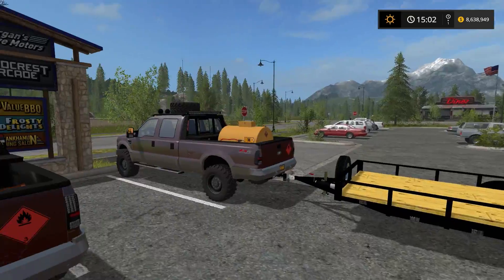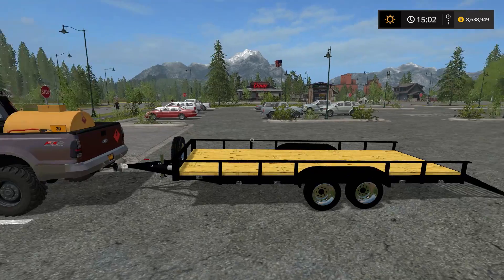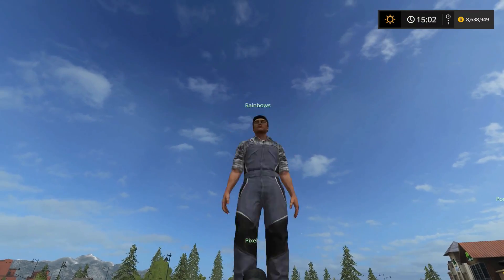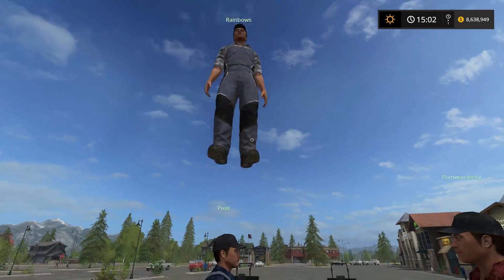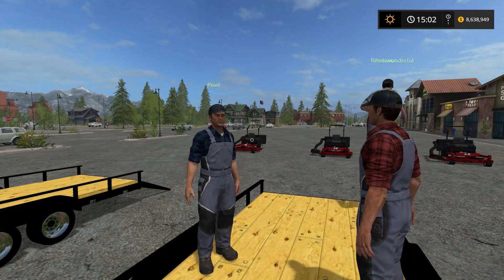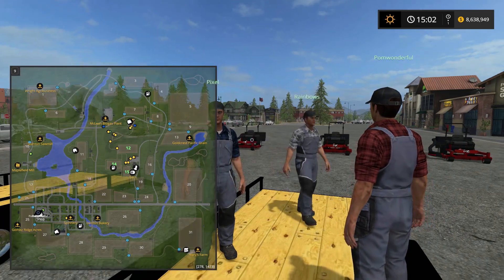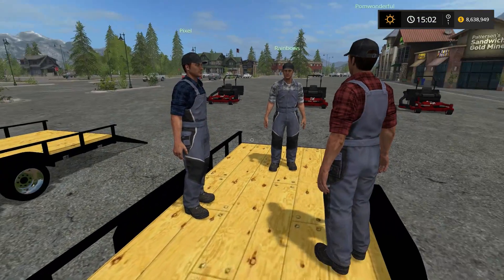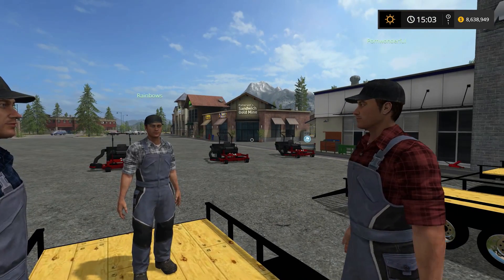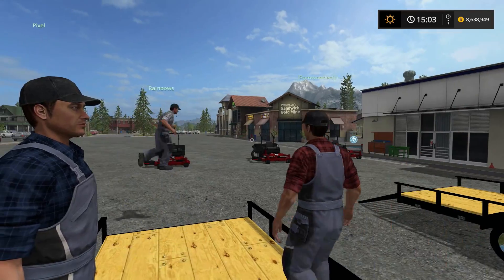Rainbows, Pixel, and Pom are joining me with our new mowing company. We've got ourselves some Ford King Ranches, plus trailers, plus some Exmark mowers, and a totem pole, apparently. Hi, Rainbows. How's it going? Very good. Well, you know what's really good, guys? We've got ourselves a couple of Moe jobs today. Just like fighter pilots, let's scramble to our mowers. Go, go, go.